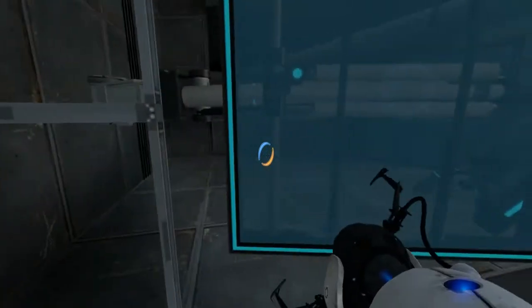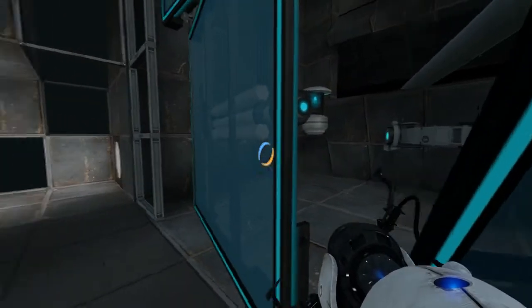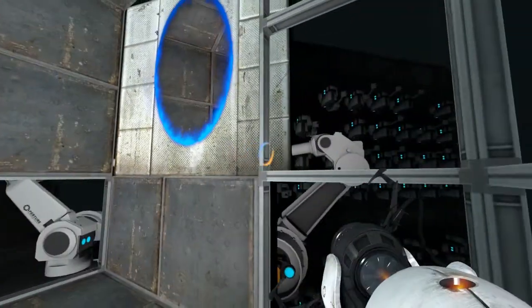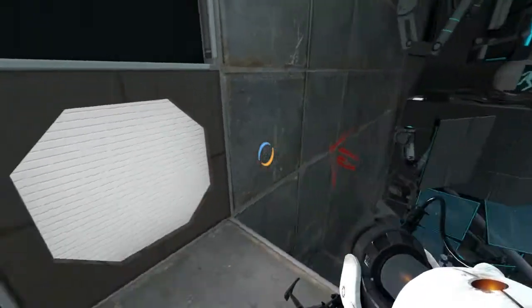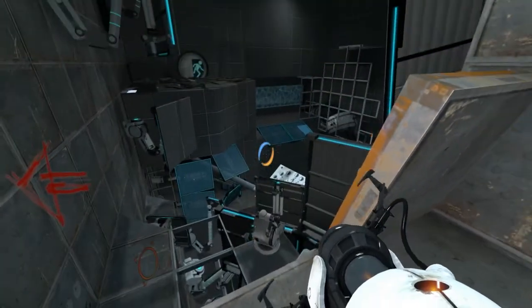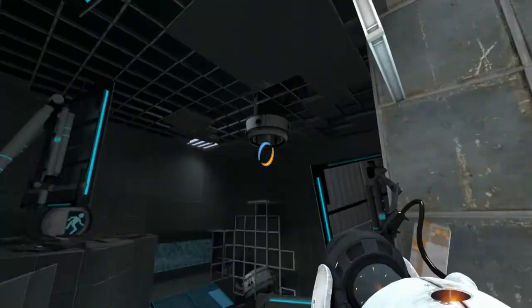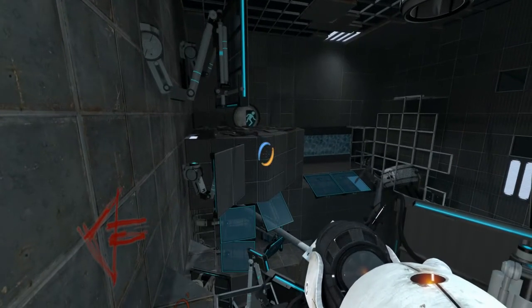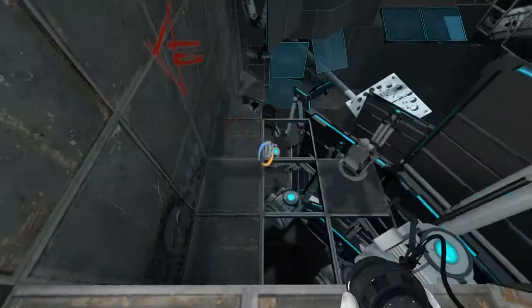Is there anything else interesting on this level? That was a creepy noise. Okay, we made it up here! Hooray, we're here! Oh hey, there's an exit door. Is that a cube-dropping thing in the middle — very center? Yes, but it looks like it's kind of broken. We want to get there. Hey, there was another faith plate — where did that go? It's up on the wall somewhere. Leave the blue one there for the moment.